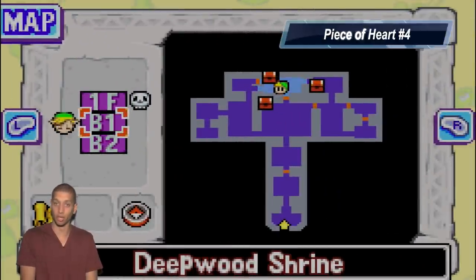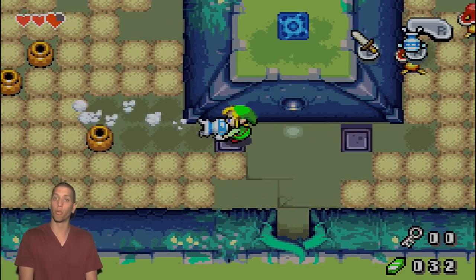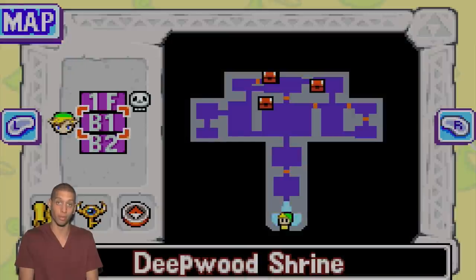For Piece of Heart number 4, use the Gust Jar to reveal a hidden switch on the left. After stepping on both switches, a portal warp appears. Head to the entrance of the dungeon and go through the blue portal to claim your prize.